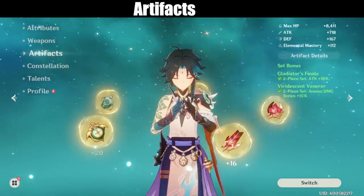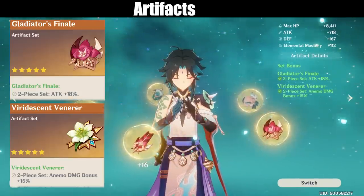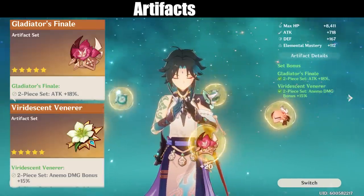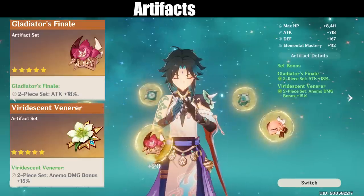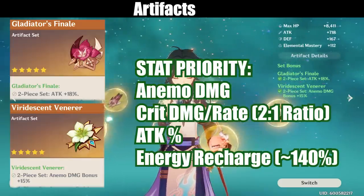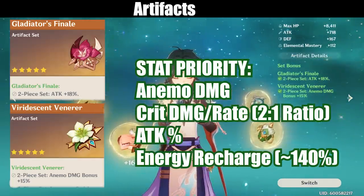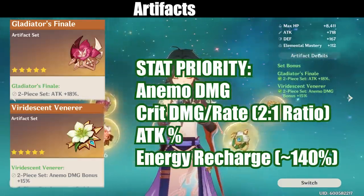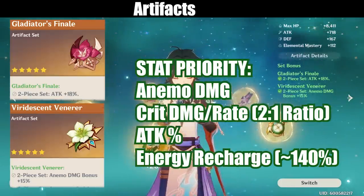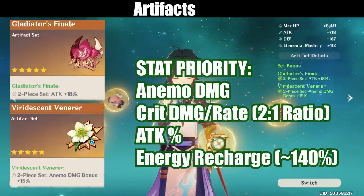Xiao's artifacts are very simple. You want 2-piece Viridescent Venerer with 2-piece Gladiator's Finale. Prioritize the Gladiator sets since the 18% attack will benefit him more than the Anemo damage bonus, because he already has a lot of Anemo damage conversion from his burst. For stats, you want crit damage or crit rate for the helmet, Anemo damage on the goblet, and attack percentage on the timepiece. You should get crit damage over crit rate on the helmet because Xiao naturally gets 19% crit rate from his ascension. Still try to keep that 1-to-2 ratio between crit rate and crit damage. Energy recharge is important too — depending on the batteries on your team, you may want around 140% energy recharge to get his burst ready on cooldown.